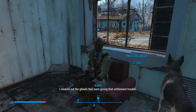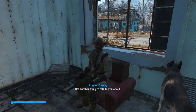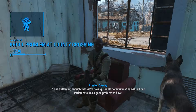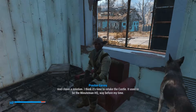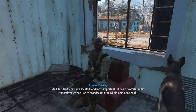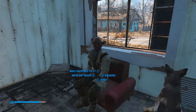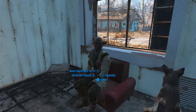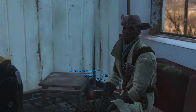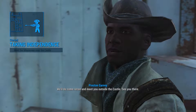Glad to hear it, General. It's hard enough out here without people having to worry about ghouls in their backyard. We've gotten big enough that we're having trouble communicating with all our settlements — it's a good problem to have. I think it's time to retake the Castle. It used to be the Minutemen HQ — well fortified, centrally located, and most importantly it has a powerful radio to broadcast to the whole Commonwealth. Looks like our next mission! Sounds like just what we need. Bring an assault team to the headquarters — hell yeah!